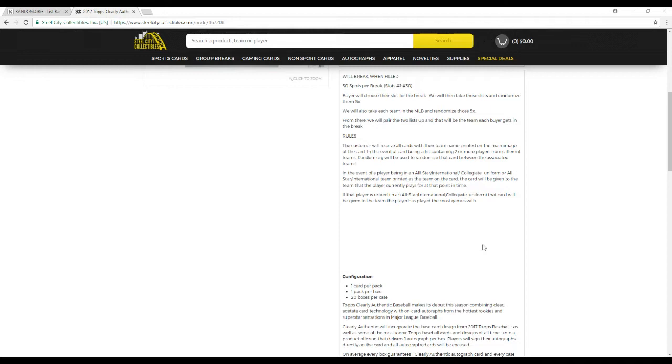The customer receives all cards with their team shown on the main image of the card. In the event a card contains two displayed teams, random.org will be used to randomize the card between the associated teams. In the event of a player shown in an all-star or national collegiate uniform, the card will be given to the team that the player is currently on. If that player is retired and shown in a national collegiate uniform, the card will be given to the team he played the longest for. I will also look at the checklist if we can't tell where the player is.